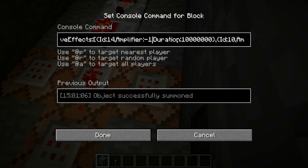Amplifier should always be negative 1 so you don't get the particle effects. And then an ID of 10, which is regeneration, amplifier again of negative 1, duration the longest it could be. And then an attribute of generic movement speed of 0.2.